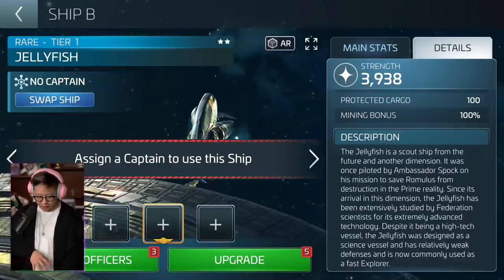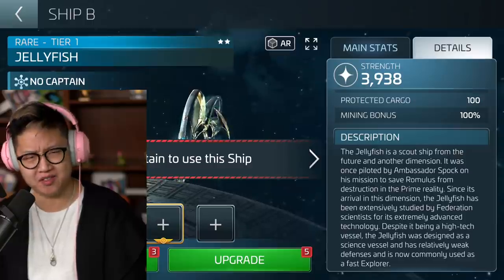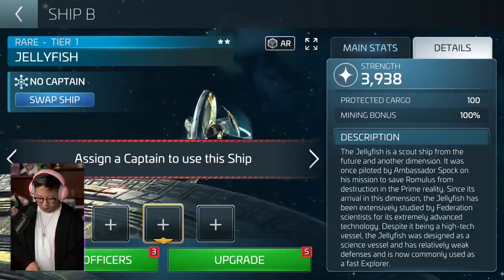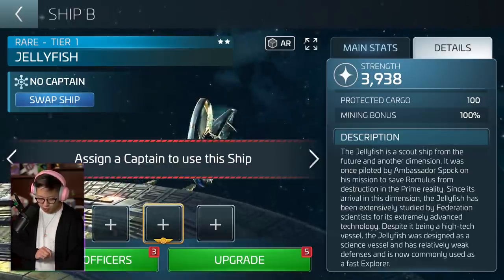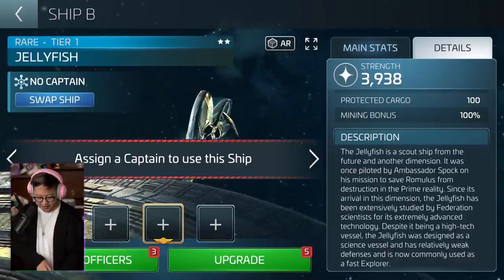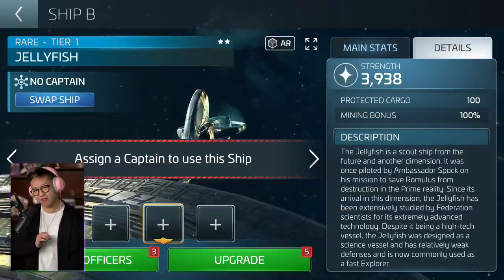This is the ship that Spock used to time travel back in another dimension. Let's go into the details. The jellyfish is a scout ship from the future and another dimension. It was once piloted by Ambassador Spock on his mission to save Romulus from destruction in the prime reality. Since its arrival in this dimension, the jellyfish has been extensively studied by Federation scientists for its extremely advanced technology. Despite being a high-tech vessel, the jellyfish was designed as a science vessel and has relatively weak defenses, and is now commonly used as a fast explorer.